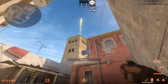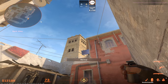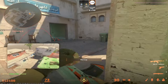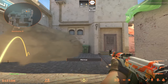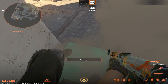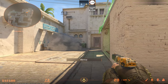The benefit of the window smoke popping inside is that CTs think it's popping outside and try to push, but they can't punish you, giving you an easy frag. For the door lineup, aim in the middle of these two windows, go above the line, and do a jump throw. This smoke pops inside the market door so CTs can't use it as a one-way to jump and kill you.